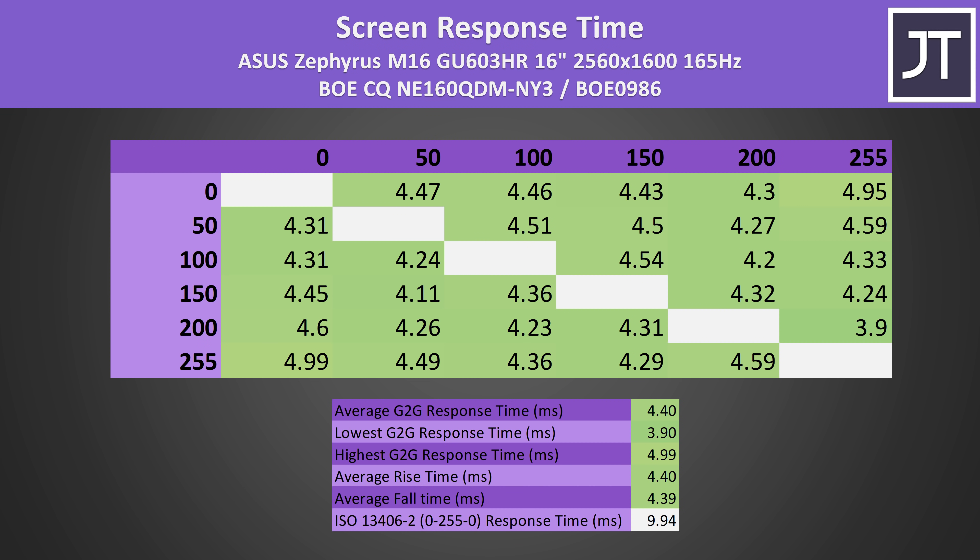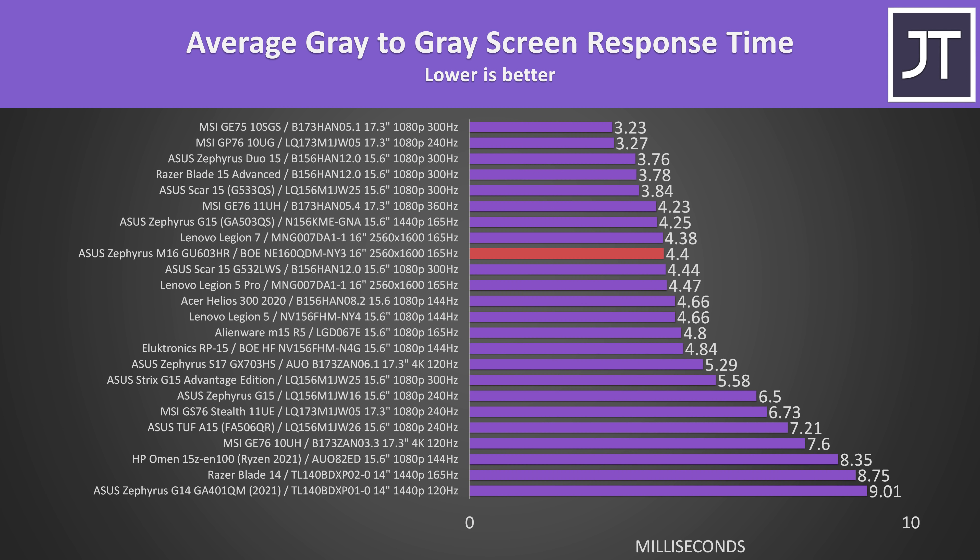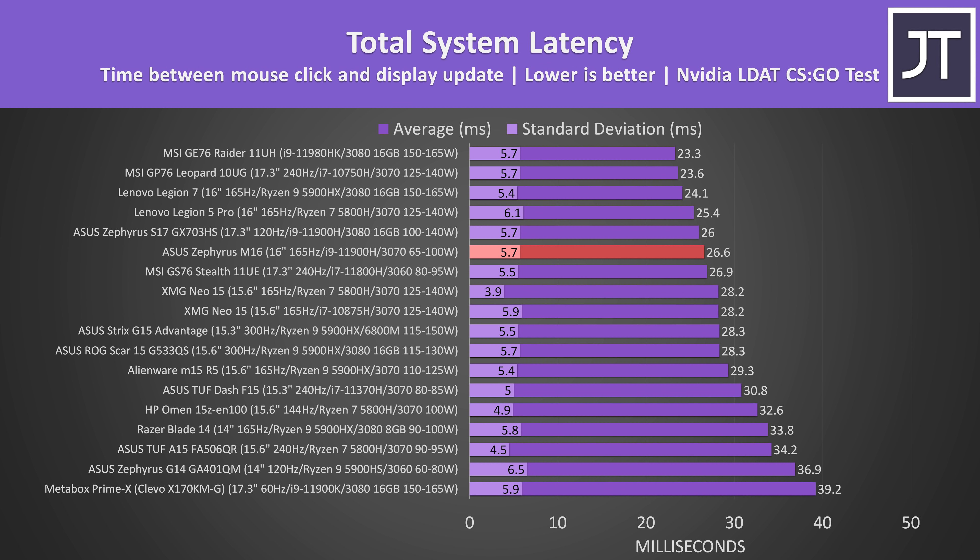The screen has a relatively fast 4.4ms average grey-to-grey response time with panel overdrive enabled, which is the default. It's doing quite well compared to others — one of the faster results I've recorded — right in line with other 165Hz 2560x1600 panels measured in the Lenovo Legion 5 Pro and Legion 7 laptops. The total system latency is also on the lower side compared to other laptops tested.